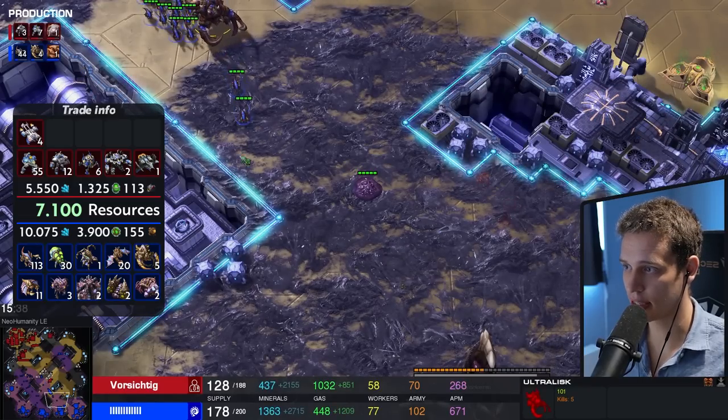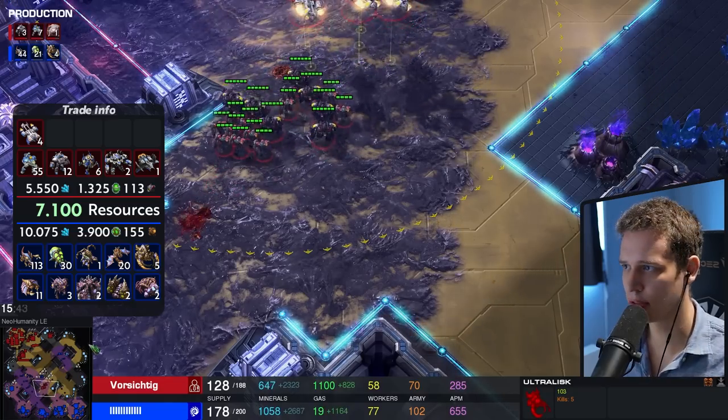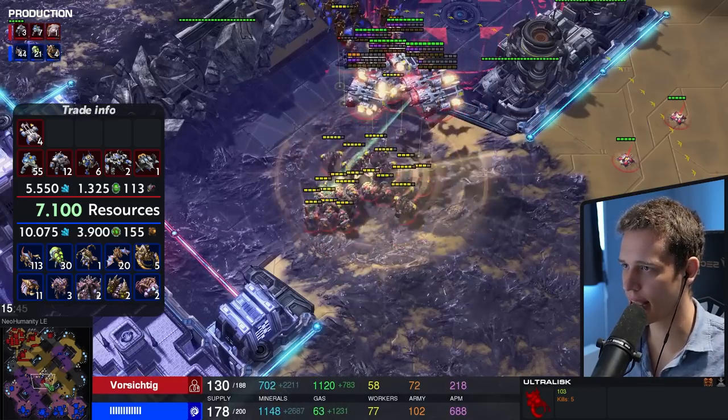On top of that, these smaller Ultras probably would have done the same amount of damage if they were the bigger Ultras, because you don't kite at all. You just stand still and let yourself get surrounded from basically a 280-degree angle. You got covered — it's a nice little surround there. Yeah, the mutas are going to end up dying.